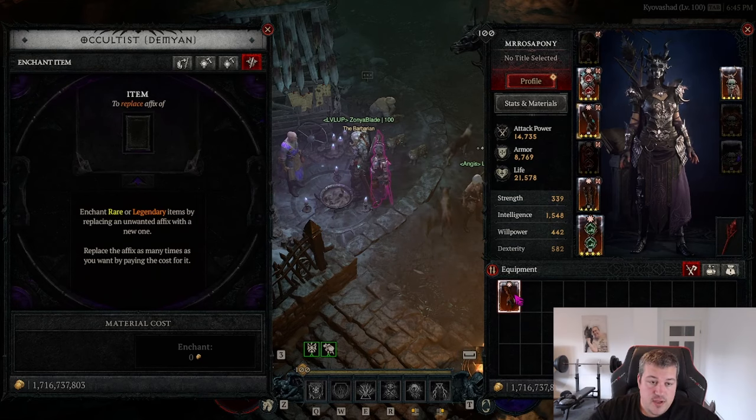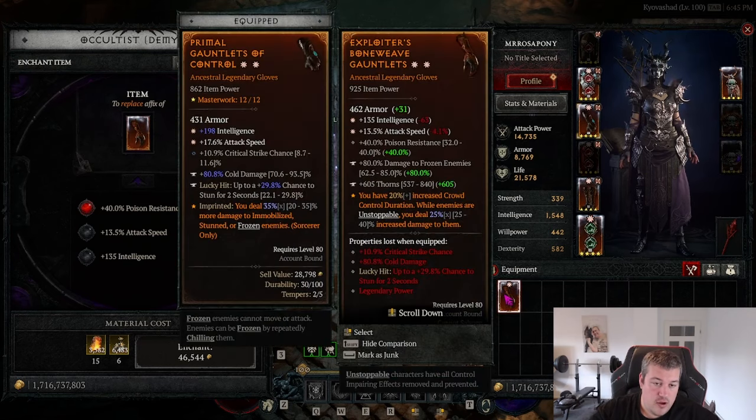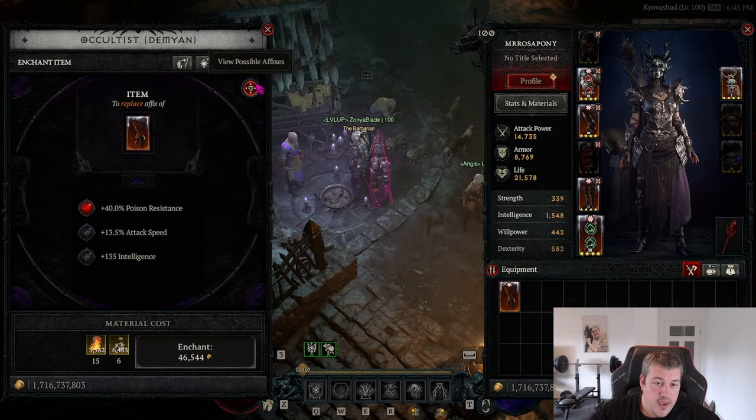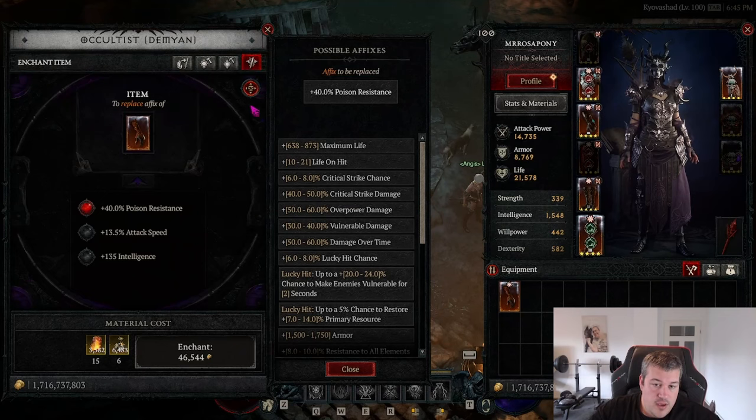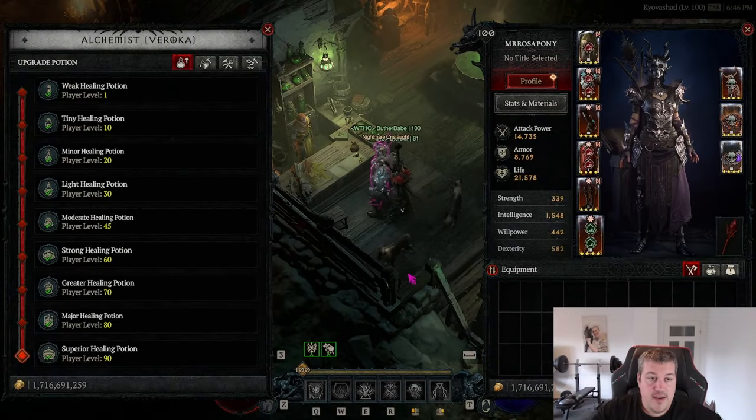Tip seventeen: it is now possible when enchanting an item to get a preview of what possible outcomes you can get. If you click the eye icon, you can see exactly what other options are available — for example, if I have Intelligence as a greater affix I can see I could get Critical Strike Chance here instead.